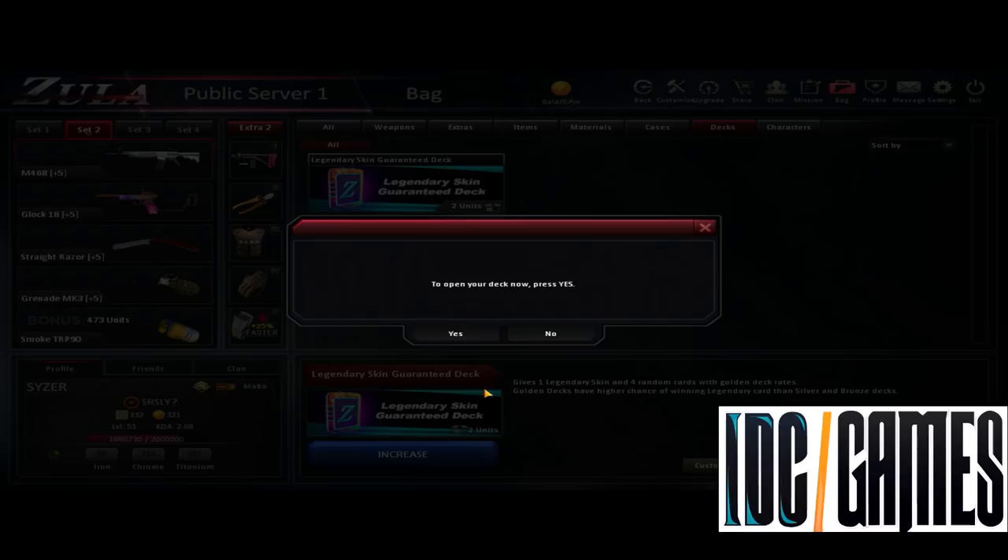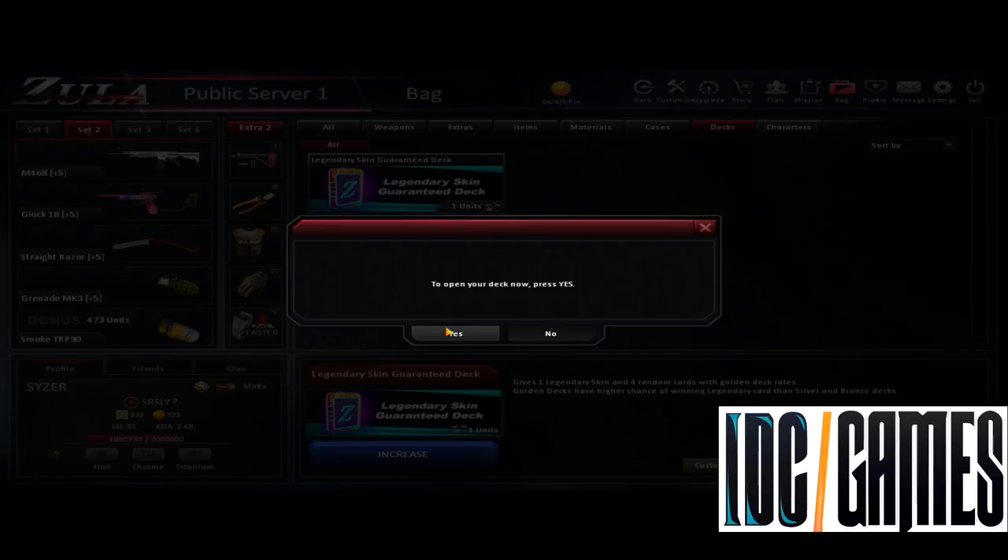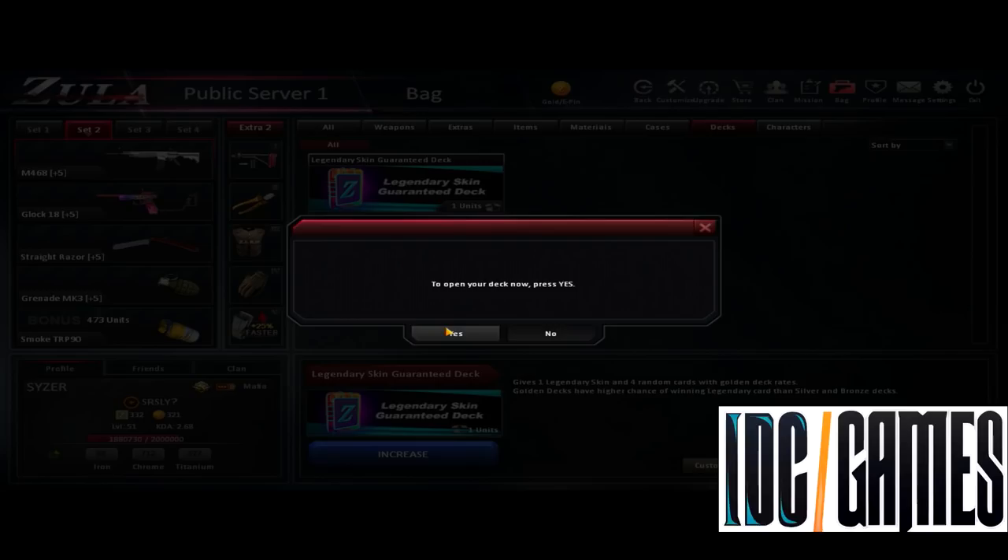ESR 1 Royal - why all these scope skins that I don't like, because I don't use scope. And there we go with the last one guys. Last deck, let's go. Glock 17 Gold - that was all.